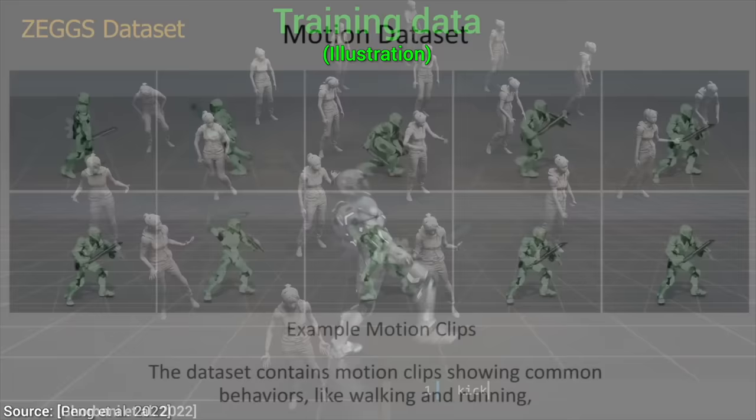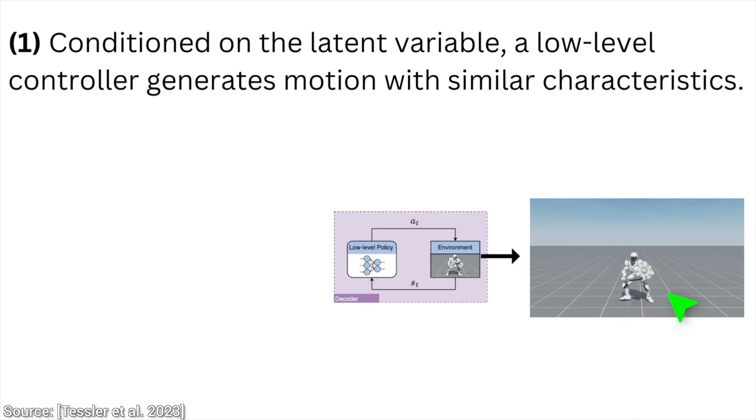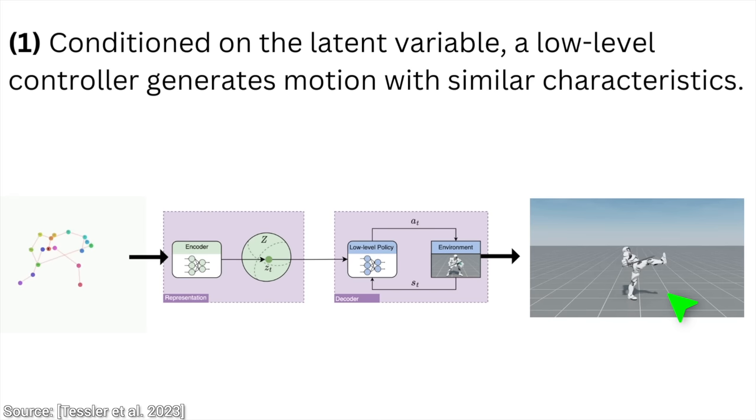First, it can learn from unlabeled motion capture data. What is that? Well, a bunch of dots moving that represent movements of real humans that have been recorded. And now, step number one: basic training. Here, the moving dots go in, and a neural network is asked to create motions that are similar to it.